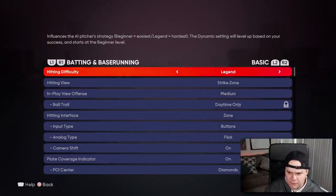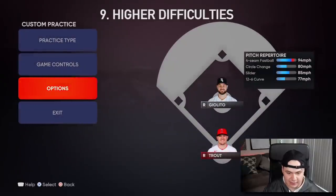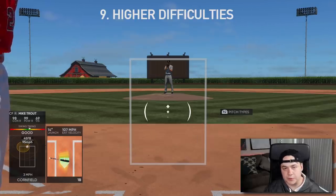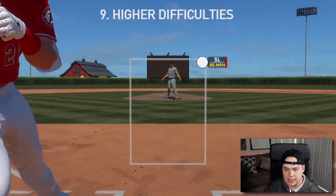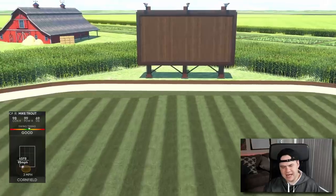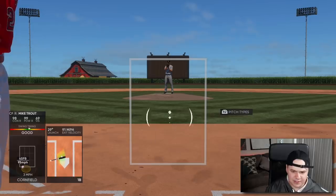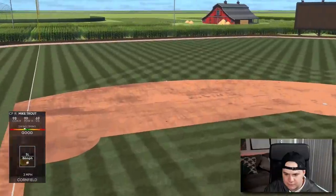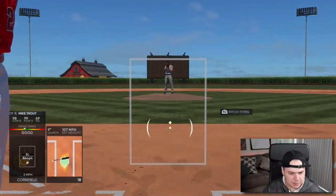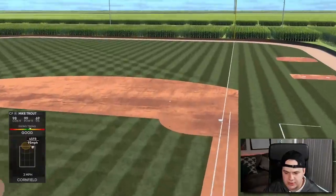The last tip is to hit on legend difficulty. I know you might freak out because legend difficulty is very intimidating — the PCIs get smaller and the pitch speeds get faster. But if you're able to square up stuff consistently on legend, it's going to make every other difficulty so much easier. A lot of this game is timing and PCI placement — that's really the name of the game when it comes to hitting on zone. It's a lot of personal preference and utilizing the features in the game to make yourself better.